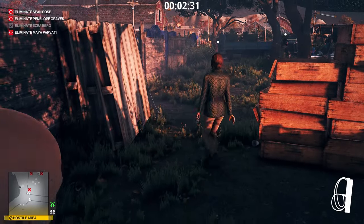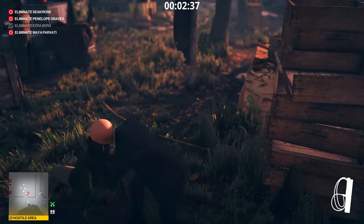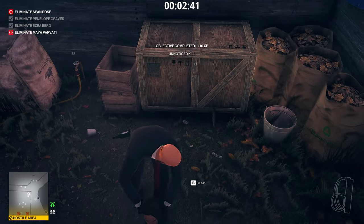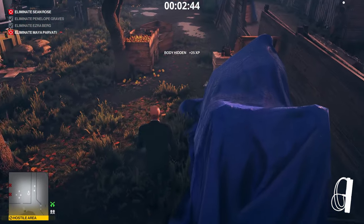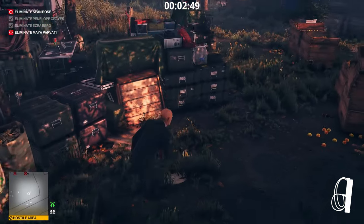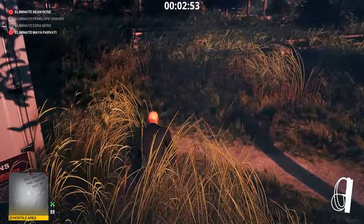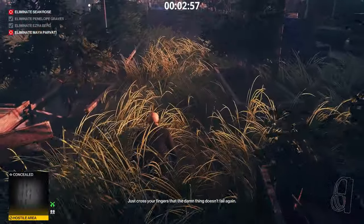Once you feel it's too easy moving through the map and taking care of business, it's time to switch to suit only. Playing with disguises will teach you the overall layout of the map, but suit only will teach you how to maneuver - where you can and can't go. It will allow you to challenge yourself and see what types of ways you can assassinate your targets while maintaining both suit only and silent assassin.